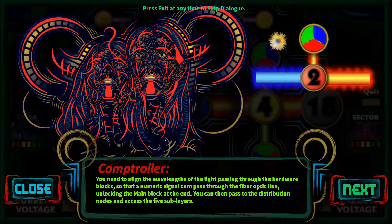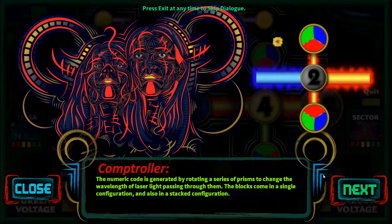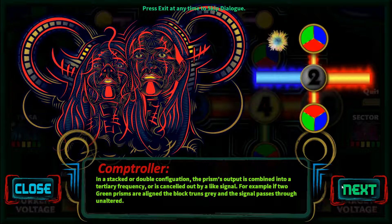Comptroller tutorial: you need to align wavelengths of light passing through the hardware blocks so that a numerical signal can pass through the fiber optic line, unlocking the main block at the end. You can then pass the distribution nodes and access the five sub layers. The numeric code is generated by rotating a series of prisms to change the wavelength of laser light passing through them. Blocks come in a single or stacked configuration. In a single configuration, the prism outputs in the main spectral colors — green multiplies the signal, red subtracts, and blue can stop the signal completely.